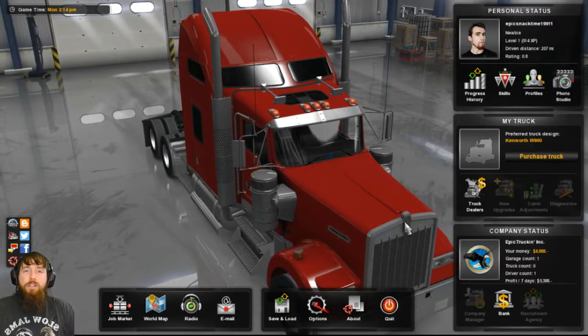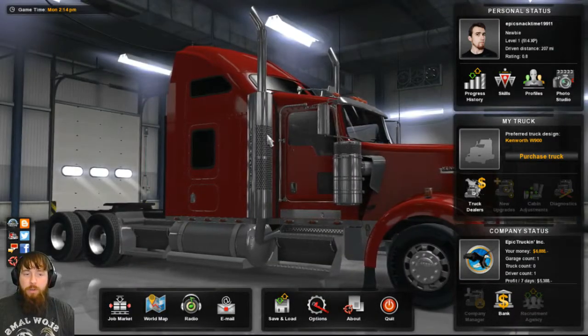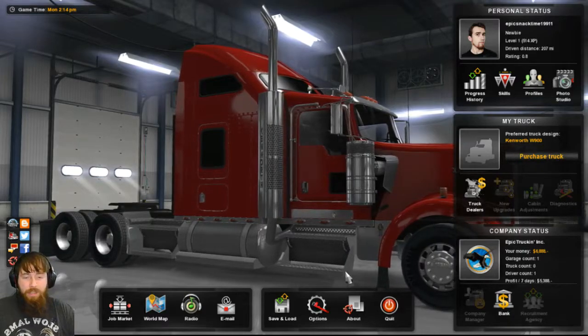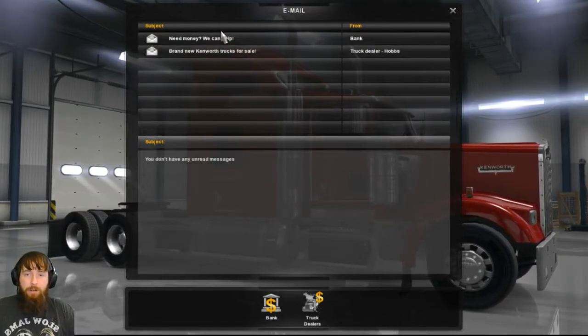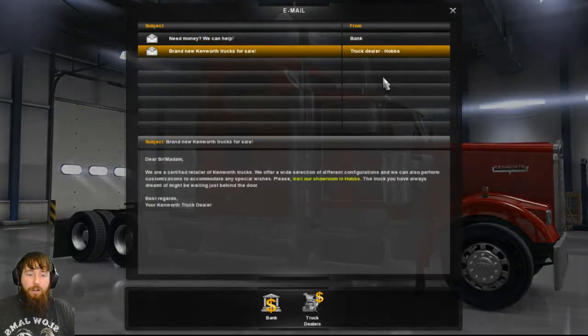Welcome back, Snack Pack, to another awesome episode of American Truck Simulator. Still looking at a gorgeous little truck which we haven't bought just yet. But today I'm actually going to be doing that because we got an email in the last one — the bank will help out with loans and we can then buy our new truck.